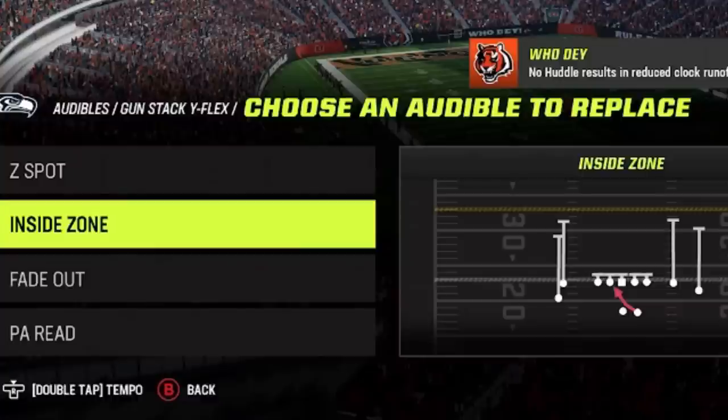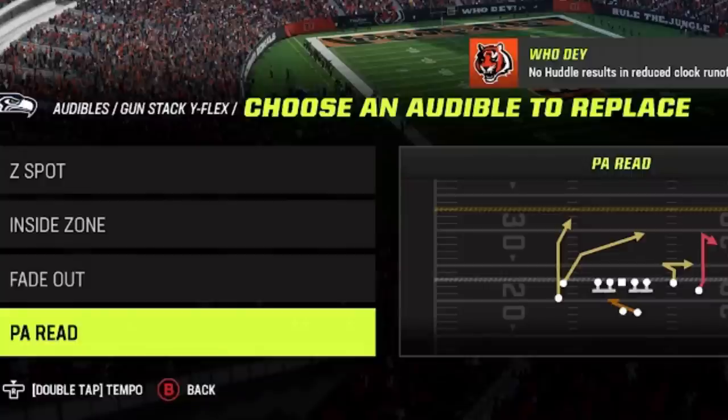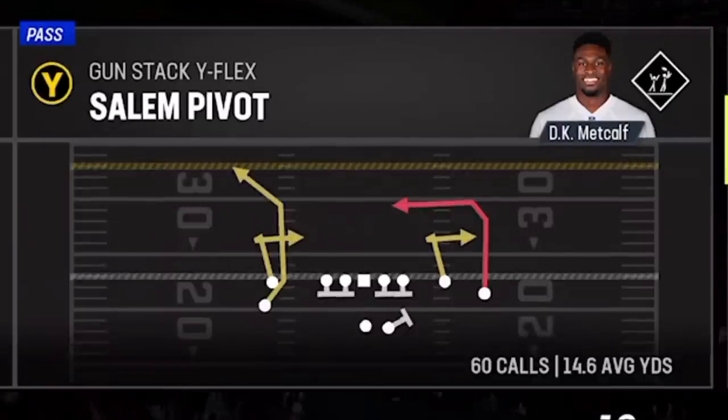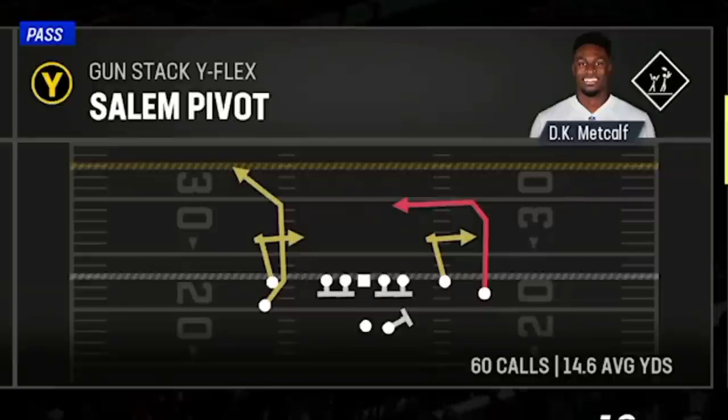Anytime I see a light box, I'll switch over to the inside zone run play. The last two plays in my audibles are the fade out, which is a one-play touchdown against cover two, cover three, cover four, and even man coverages; and the PA read, which is a one-play touchdown against cover two man or zone, as well as both cover four match and cover four regular. In these four audible plays alone, I have multiple one-play touchdowns against every single defense. The fifth play will change between the sail and pivot and the wide sail, which are both man-beating plays and can also be one-play touchdowns.